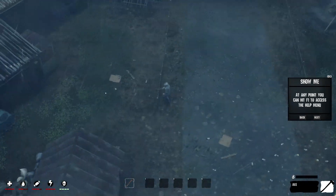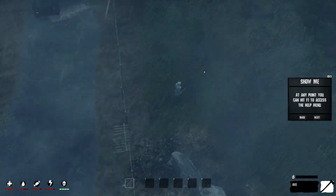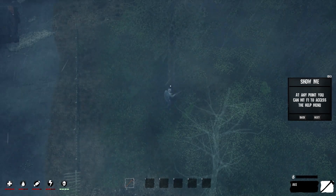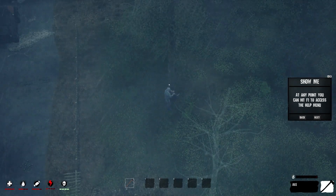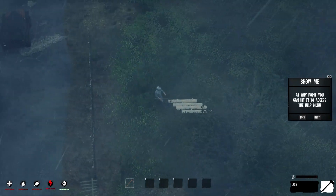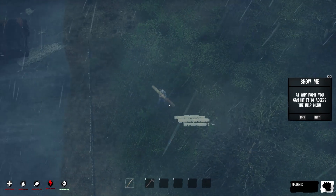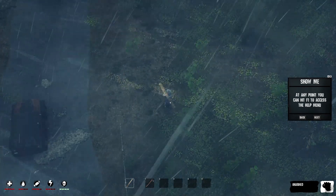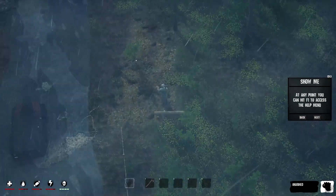Oh, it did something - I wasn't expecting that to work! Now I'm carrying a log around. How do you put that down? Use for constructing buildings. Improvised backpack - I didn't even see that there. Anyway, let's get out of here and go do some looting.